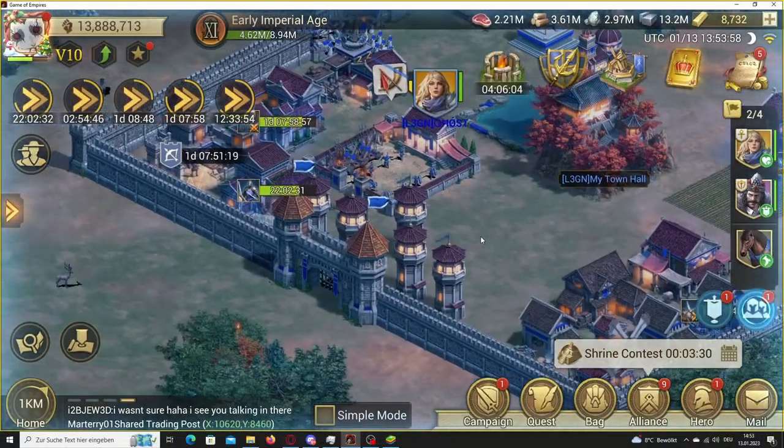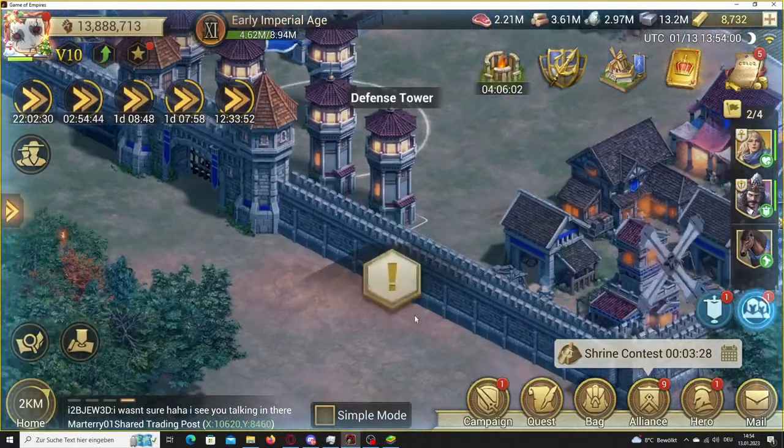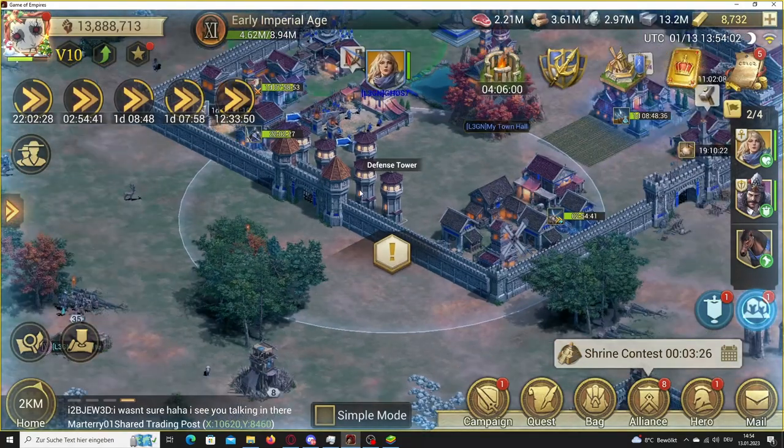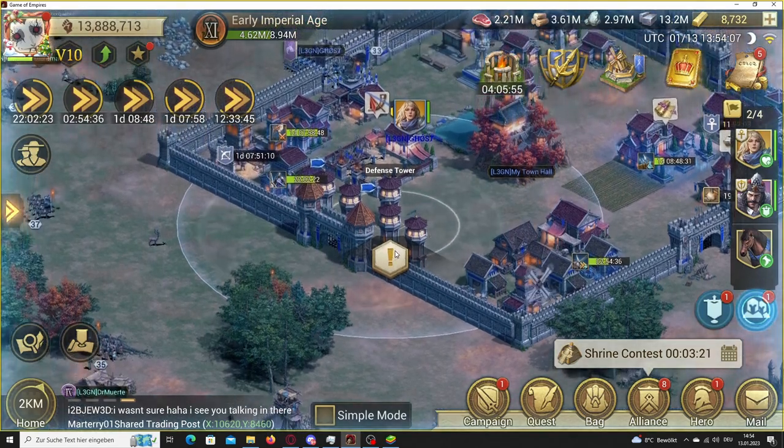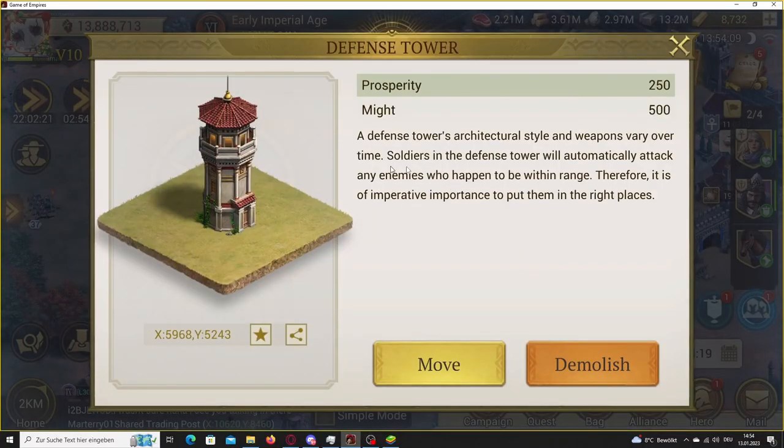Tip 7: Put your defense towers right next to the main gate. Defense towers do a lot of damage but have only limited range, so it's wise to put them there so people think twice before attacking you.